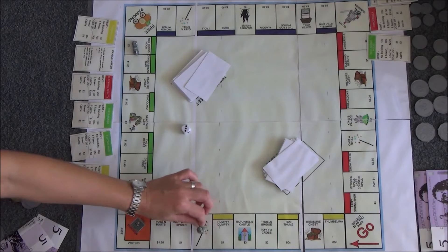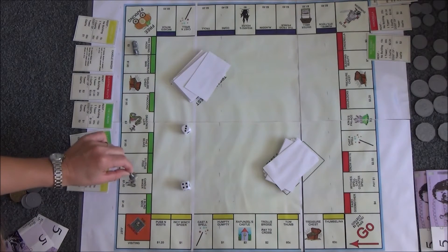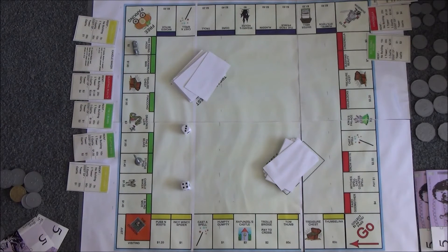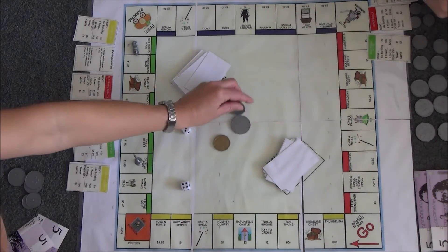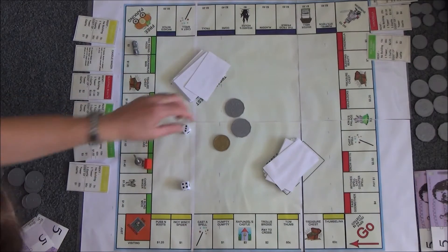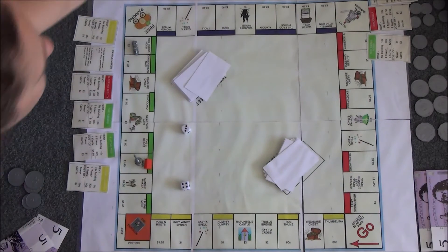Seven. Now I own the three little pigs, so I could choose to build some towers or some castles. It's going to cost me two dollars for a castle and one dollar for a tower. I think I'm going to build a castle for two dollars. I get my two dollars and then I can have a castle. The money goes to the bank.